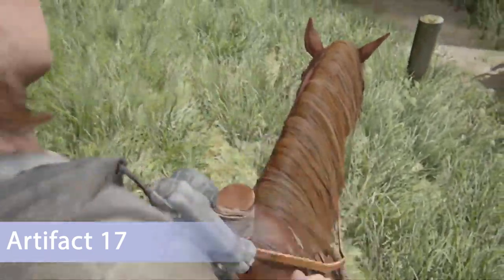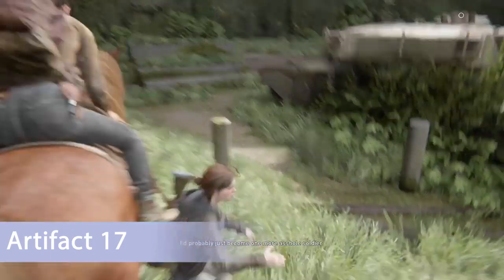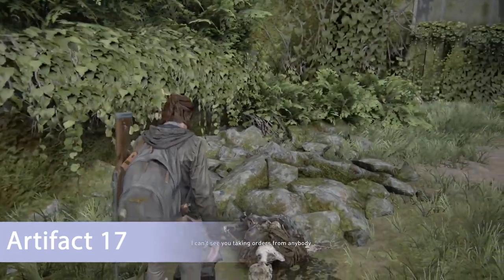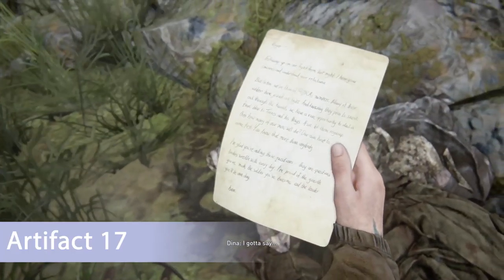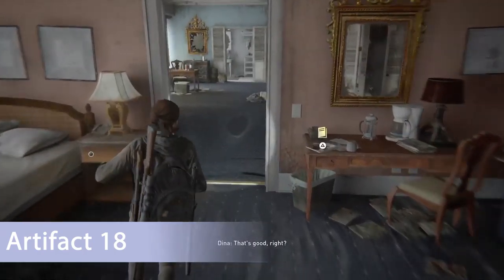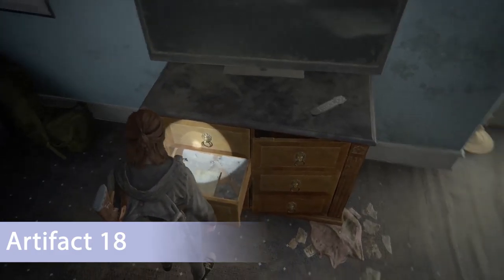The final artifact of the open world area is between Cherry and Columbia Street, just north of the bank. Once you see this tank, go up to the stairs and you'll see a body — the artifact is inside a purse. Make sure you get any missed collectibles now because once you proceed you won't be able to go back. When you're ready, open up the east gate and clear the hotel, then head to the second floor and find the artifact inside the dresser.